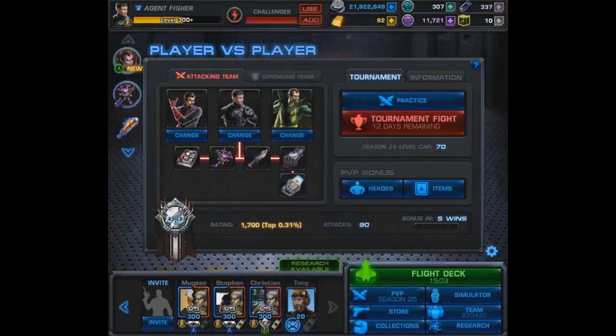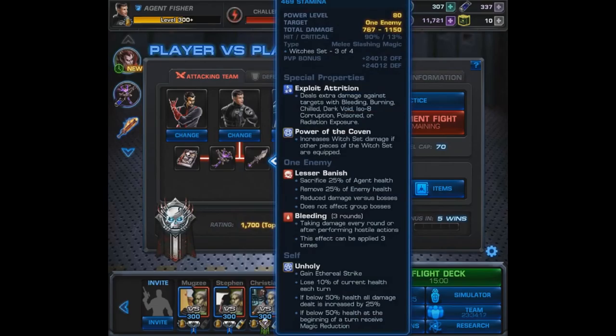The third piece is the major damage part, called The Craft. This weapon has Exploit Attrition along with Power of the Coven, so it's going to gain quite a bit of damage — though the downside is how much of it your opponent is immune to. It also has Lesser Banish, which sacrifices 25% of the agent's health to remove 25% of the enemy's health. That's why it's often a one-shot type of hit, especially with other pieces of the set.